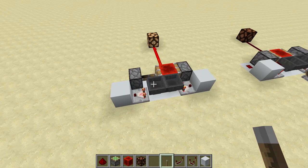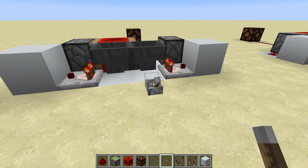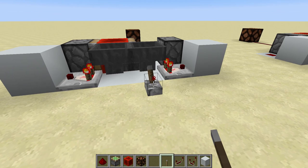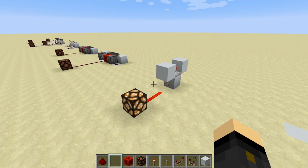One side note with the Etho Hopper Clock is that you can turn it on and off to leave it in a constant state. We place a lever behind here and power it — the hopper gets powered and no items go through, which means the block stays in position. If we unpower it, items start traveling again. You can do this in any position: if the block is on the right we can power it and it ends up back on the left, or if it's on the left it will just stay there, letting you control which state it rests in.